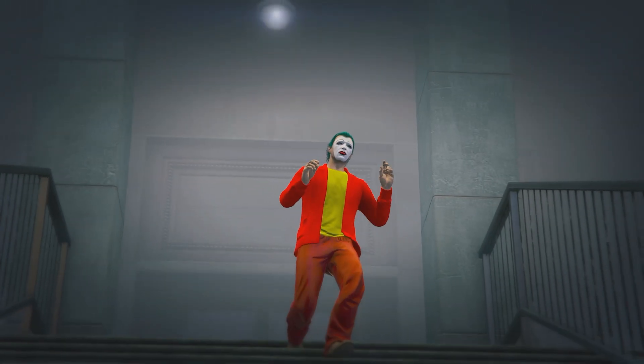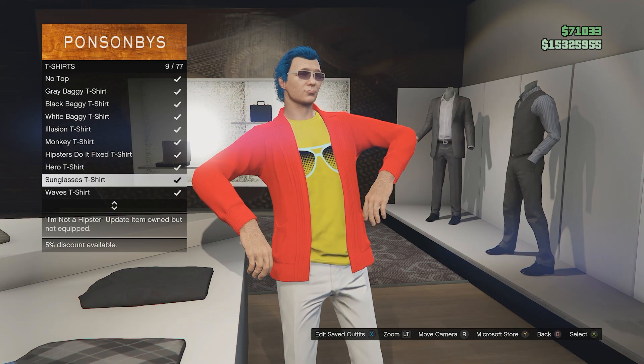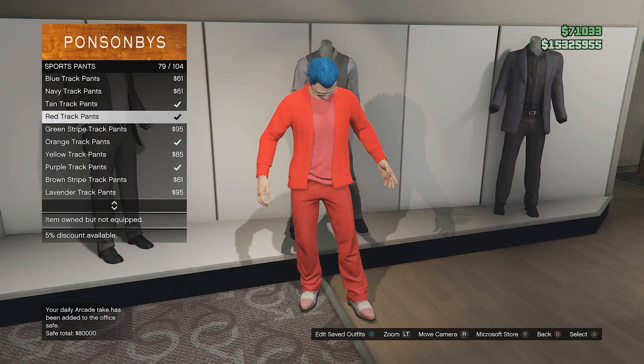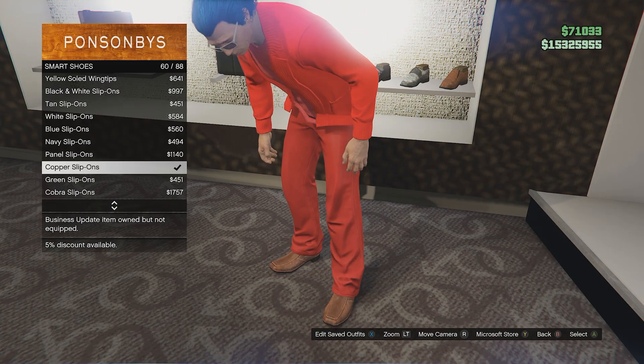Next up is the 2019 Joker. Go to tops, cardigans and get the scarlet cardigan. Then go to t-shirts and buy the sunglasses t-shirt. Then buy the red t-shirt — I'll explain that in a moment. Go to pants, sport pants and get the red track pants. Then go to shoes, smart shoes and get the copper slip-ons.